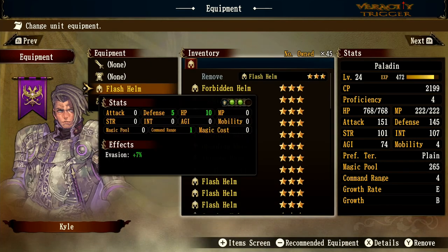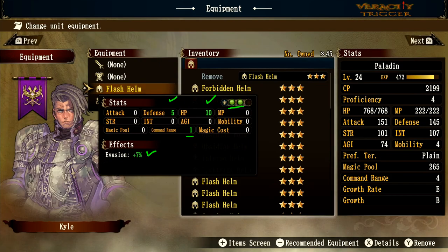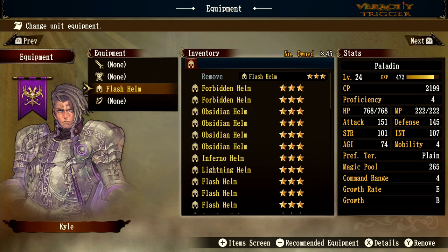The flash helm is similar with command range, but has green orbs for defense, hit points plus 10, defense plus 5, and evasion plus 7. It's decent and suits a knight with a command range of 3. The green orbs mean red-element enemies will hit harder, but the evasion and hit points make it more of an evasion-tank build — something like Toby could benefit from this.